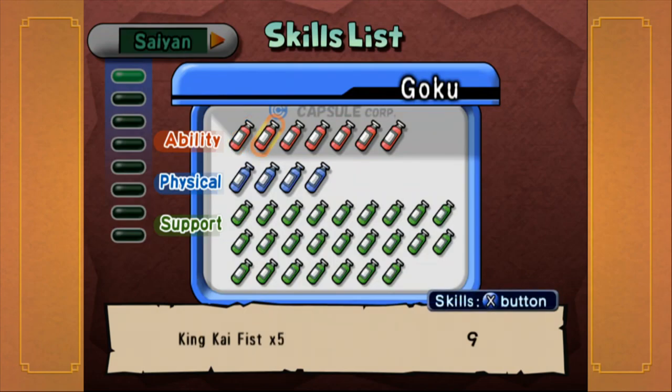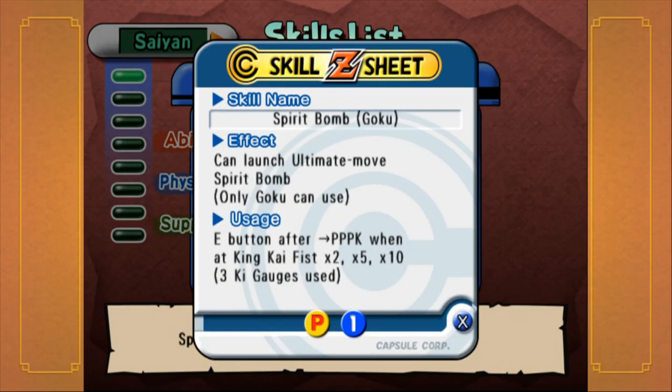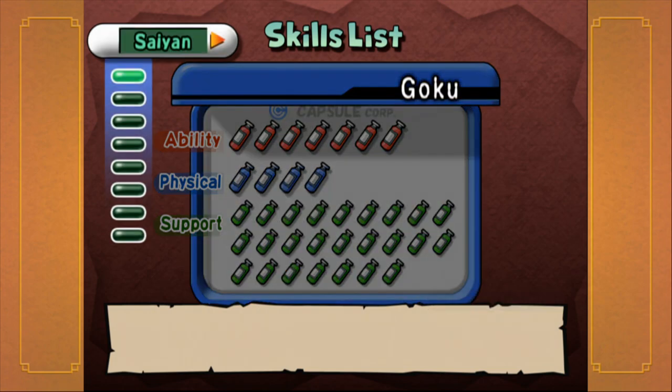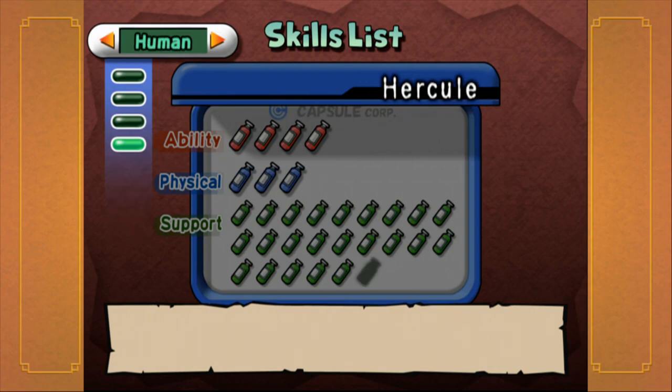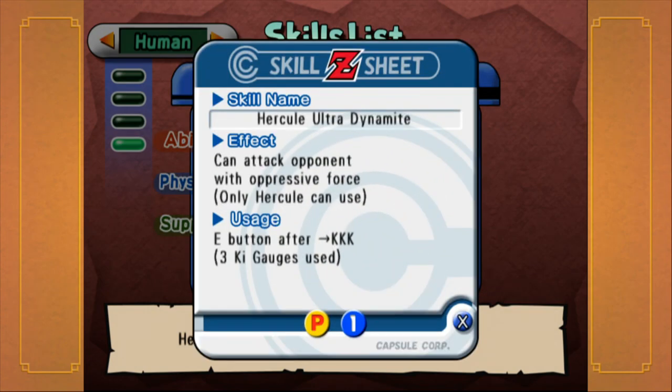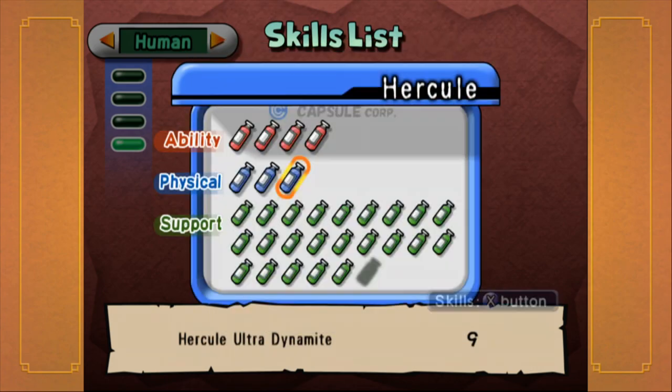Now if you use the skill list, you can see what all you have and even how many you have of them. This is my main save file. As you notice, I have 9 of everything — except of course the breakthroughs. It's the Champion Bell, Guard Up, Ultra Dynamite — oh yeah, that's when he does a bunch of kicks. But other than that, we've seen every move Hercule has to offer already.